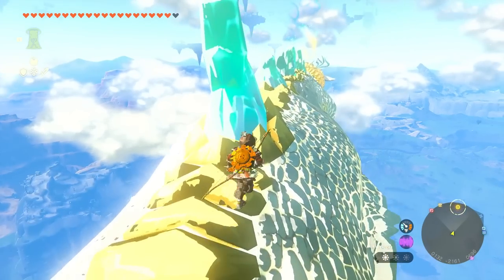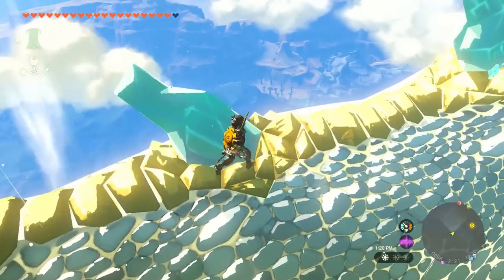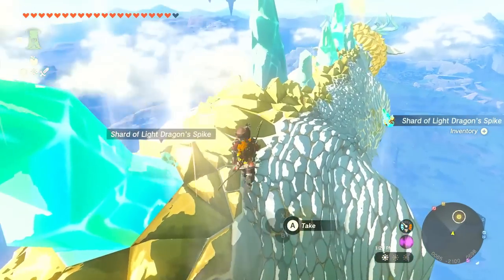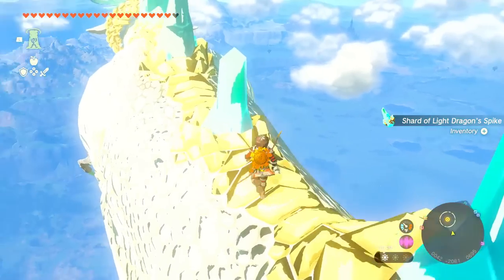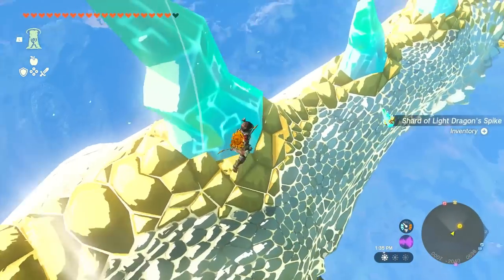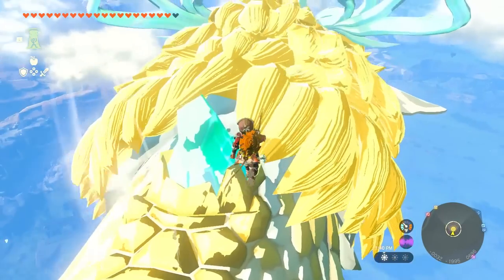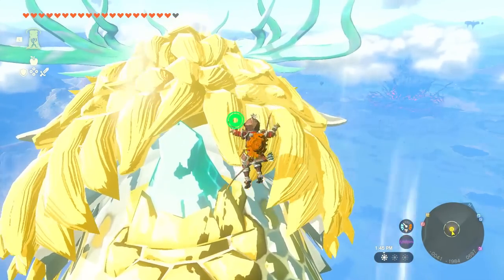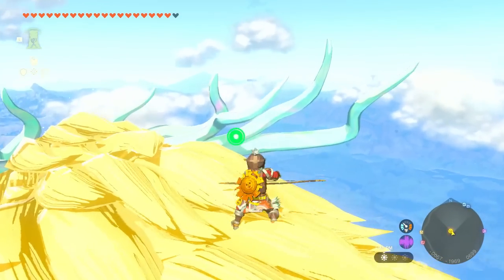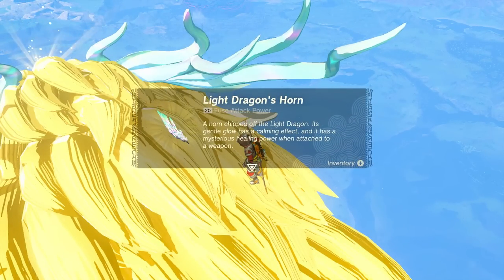I'll grab as many of these as I can find as we continue up the Light Dragon. I think I'll go for the horn this time — we haven't gotten one of the horns yet. Not the scale, not the claw, not the fang from the mouth — I want to get a horn piece if possible. It really does sort of resemble Zelda — the blonde hair, for sure. Let me try to hit it like that, and right here — the Light Dragon's Horn! A horn chipped off the Light Dragon, its gentle glow has a charming effect, and it has a mysterious healing power when attached to a weapon.